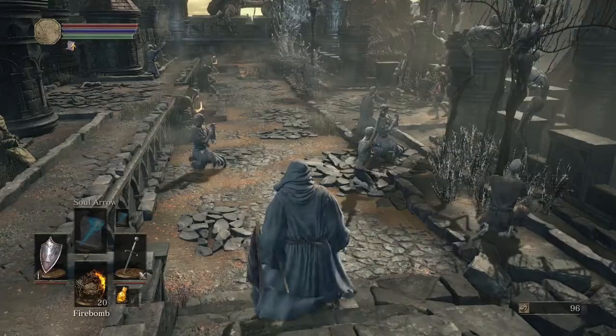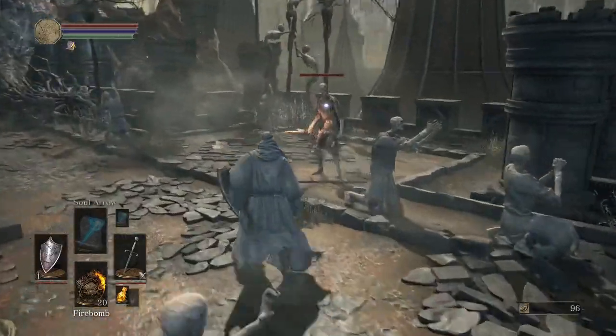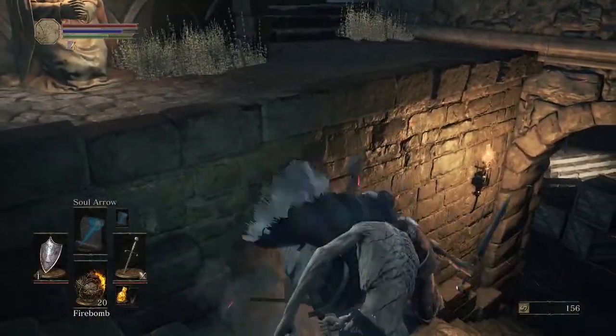Take the left set of stairs. At the bottom of these stairs, you'll notice a lot of enemies. Don't worry, only a few will actually attack you. Kill those ones first, then you can either continue on or kill the rest. Your choice.